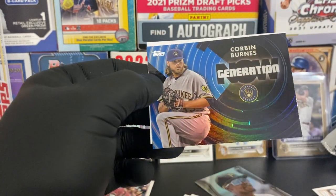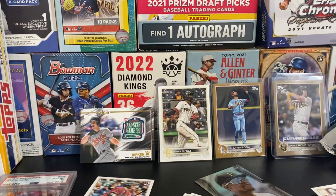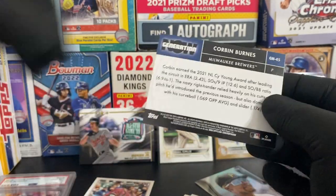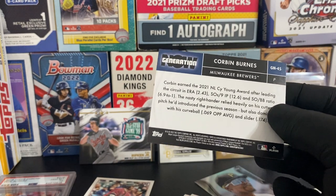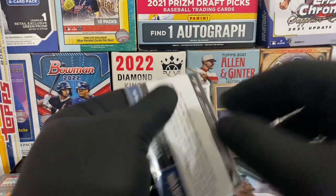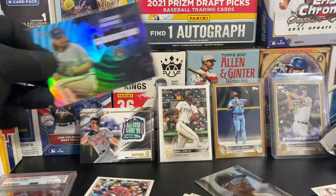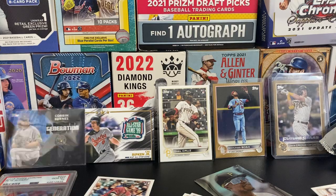It's a Corbin Burns - not numbered, but it was flipped around. I don't understand - it looks like a blue refractor though, it's pretty nice. Just don't understand why it was flipped over if it's not numbered. I think that's like the second time that's happened to us with 2022 - we get a flipped over card that's not numbered. But these end in 69, this one also ends in 69. We'll take it. We're going to just say it's a short print.